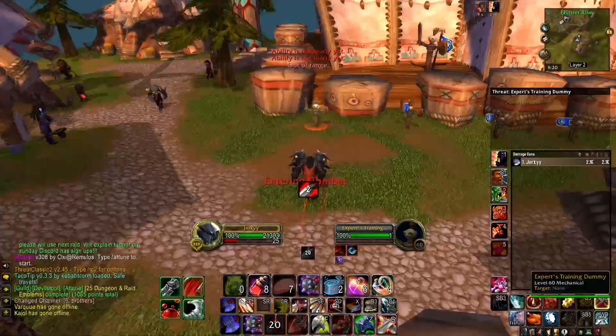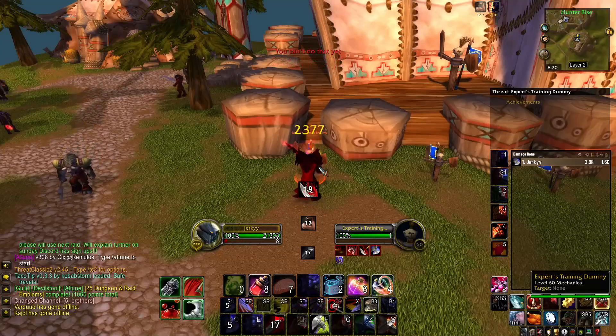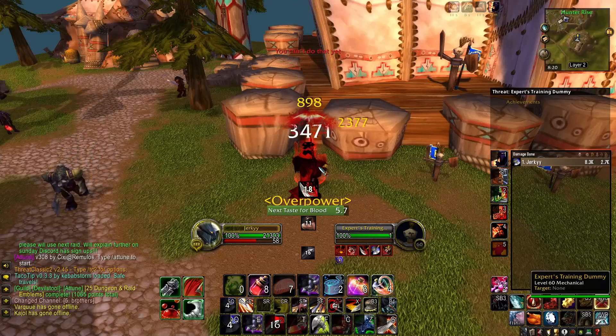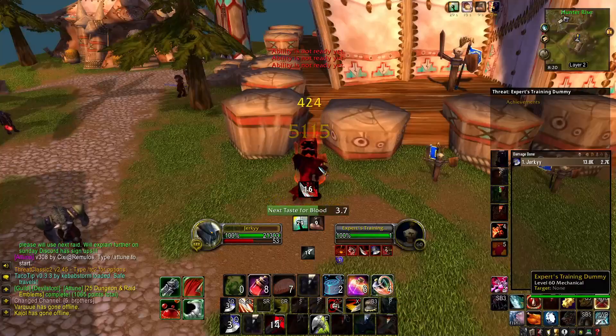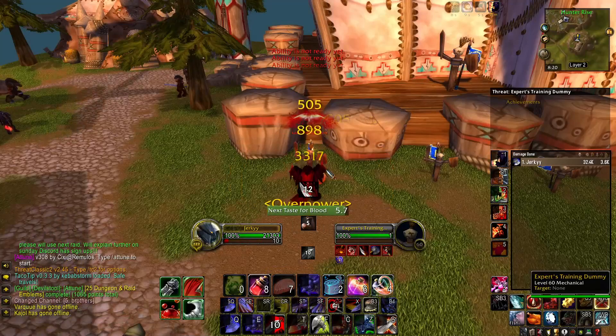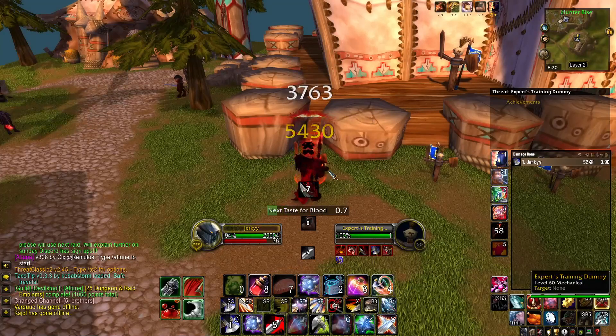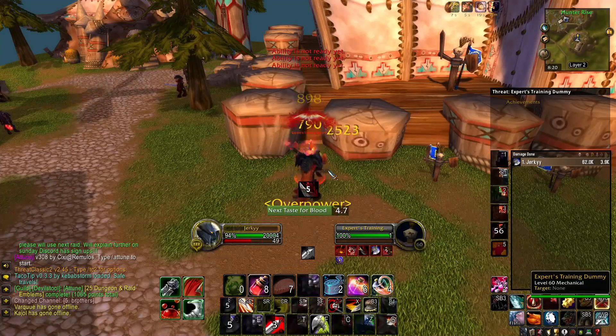Alright boys, rotation time. Your opener right off the bat is going to be a Charge and Rend — you never ever want Rend to fall off. You will then lead straight into Mortal Strike, and then your first Taste for Blood proc is always quicker than the rest of them, so you'll pop that as your second hit. So far boys, in your rotation you've hit two buttons and you've cast four abilities — fucking how good is that boys? Then you slam after every auto attack, providing you have enough rage, and use Execute as soon as you get that Sudden Death proc. Don't delay that — hit Execute, it's so good.